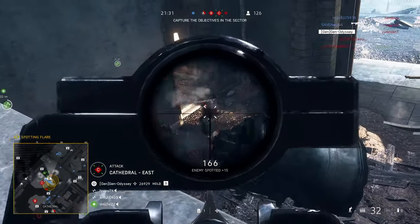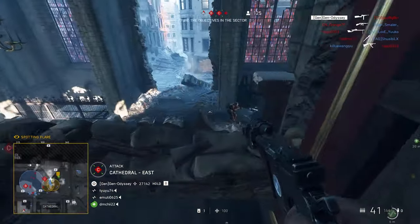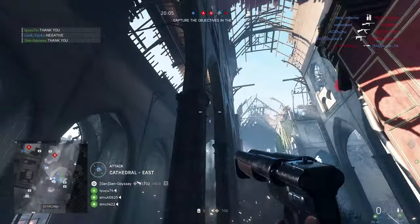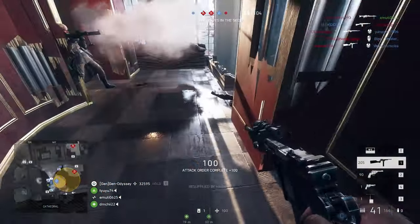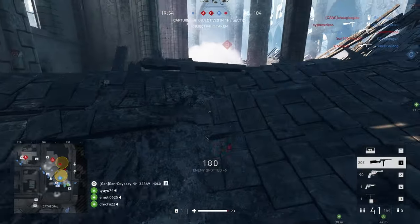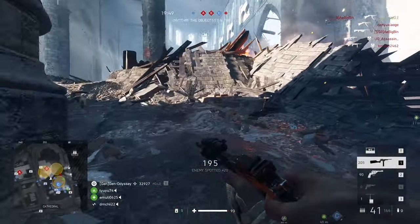One more. Got your enemy. Stay there squad — there's still one more last guy. Got you now. It's time to push on the B objective with the flare first. Get some health. We're pretty good — spotted a few enemies there in front. There are a lot on the right side. Putting a flare on the wall.